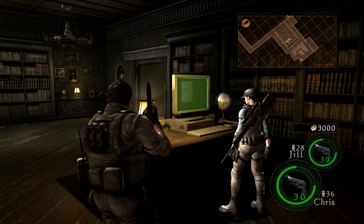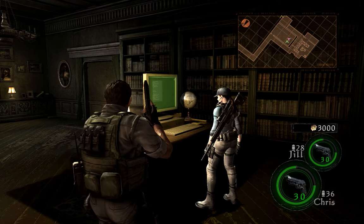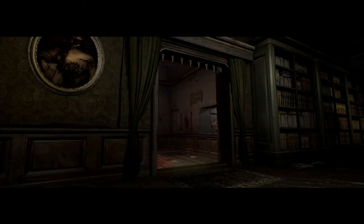There's another file here — it looks to be a list of test subjects. Test subjects: Hans, Felicia, Marco, Jonah, Irma, Ken, Laura, William, Hero, Derek, Miles, Alex — Albert is number 13. The number of candidates has been limited to the 13 individuals listed above.